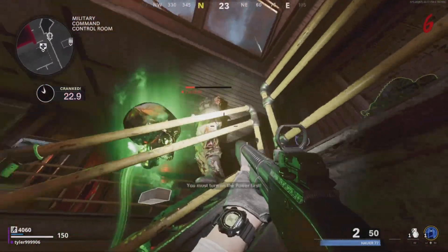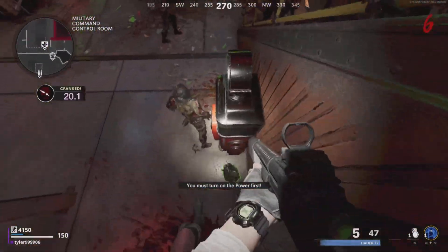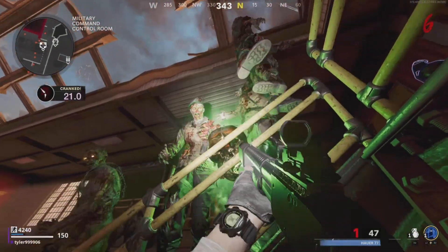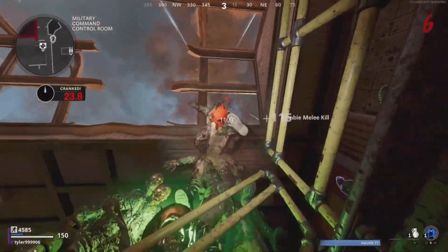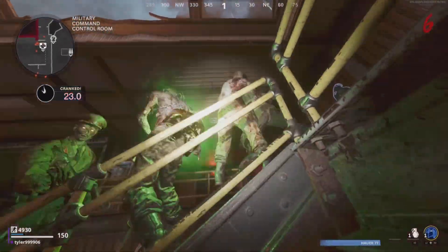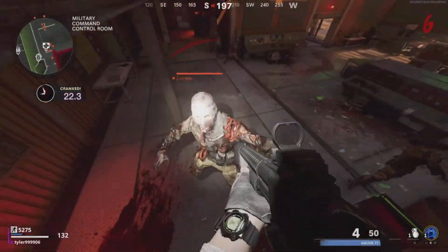Unfortunately in this spot ring of fire doesn't work, so field upgrades are pretty much useless here. For both of these glitches, the mimics will not hit you. However, the manglers can shoot you with their projectile blast, so make sure to take care of their blaster and shoot it off so they can't do it anymore.